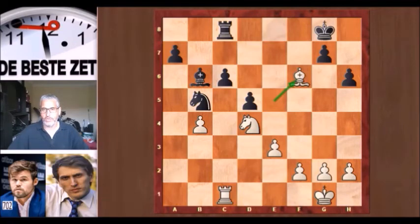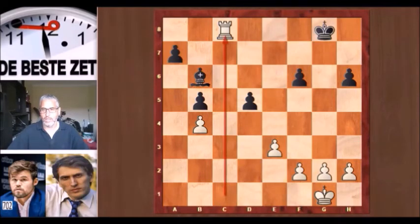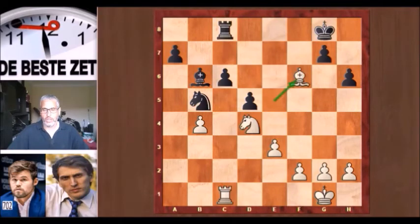Because here, that pawn on f6 can just be taken and Fischer saw it. 28 bishop takes f6 was his move, winning the pawn back. If you take the bishop, then there is knight takes b5, winning that piece back — material equality has been restored. The knight cannot be taken because then the rook on c8 is unprotected. So after bishop takes f6, Fischer has won the pawn back. The bishop cannot be taken. Spassky took on d4, bishop takes d4, knight takes, and e takes — and we have an equal rook endgame with five pawns against five.